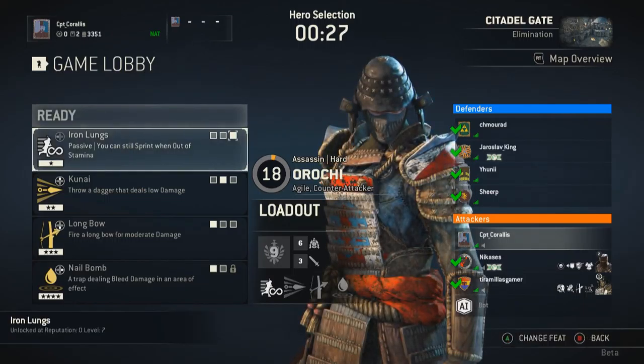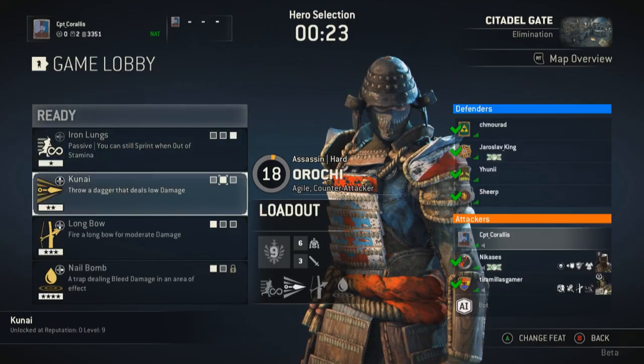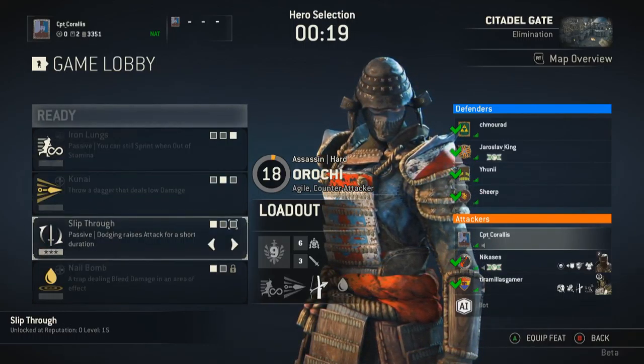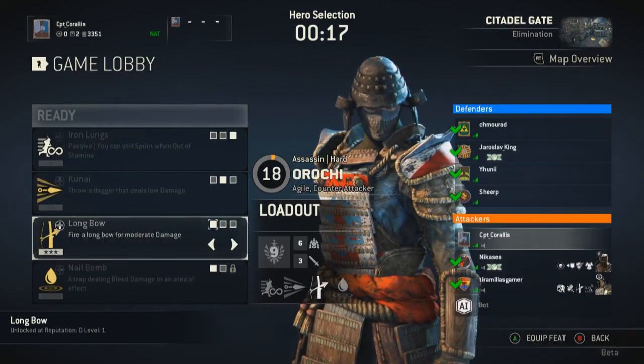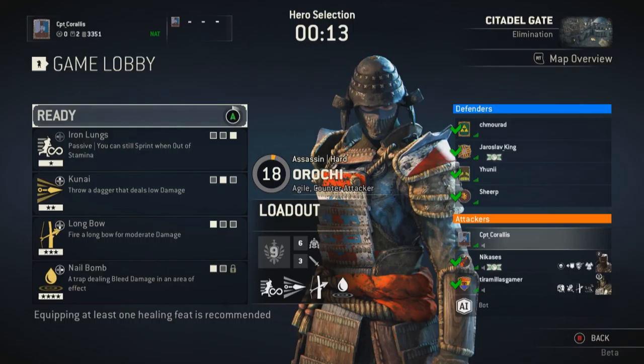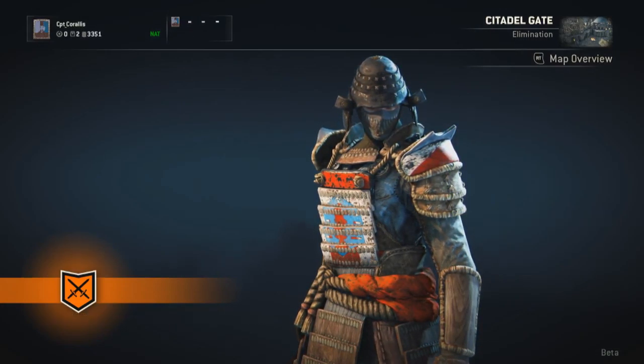I quite like the Orochi, who is a counter-attacking, dodging ninja. As you level up, you get to pick one of these abilities, and as you gain experience within each level and within each match, you get to use those abilities as you go on.